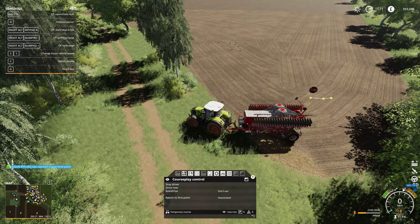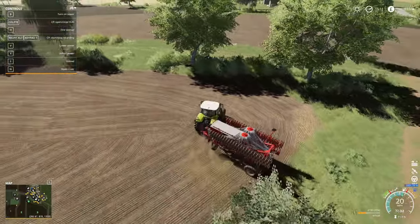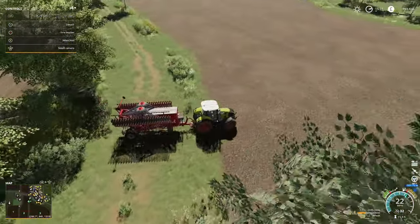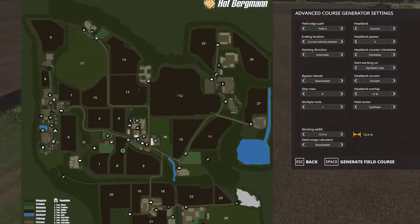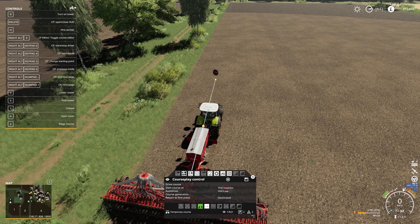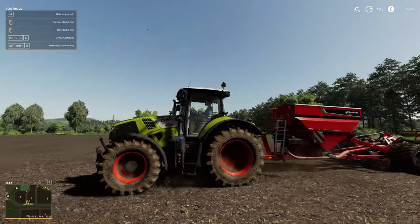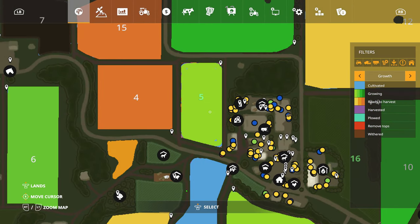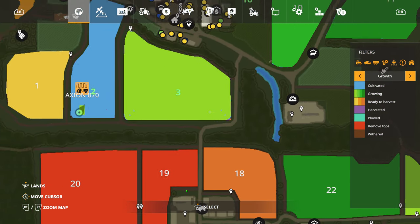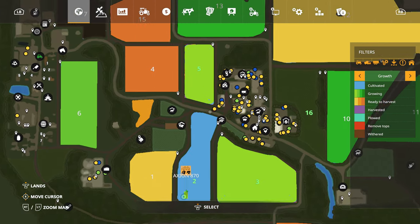Has he actually just done the whole field already? That is pretty good going — can't complain at that. It looks like we're probably going to get a chance to plant all three fields this episode, which is great news. He's still got plenty of seeds left, so let's set up field two — probably two headland passes but start on the up and down rows. Let's get down to the bottom where he needs to start from and set him going. Let me look at the map to check how well he's done — he missed a few on the corners, but that's not as bad. At least we'll have three fields of wheat ready to harvest soon, which will be good money, especially if we dry it all.